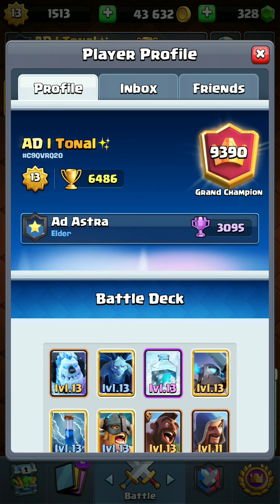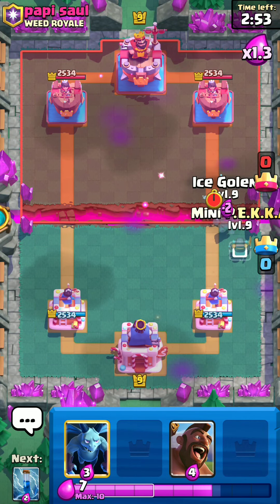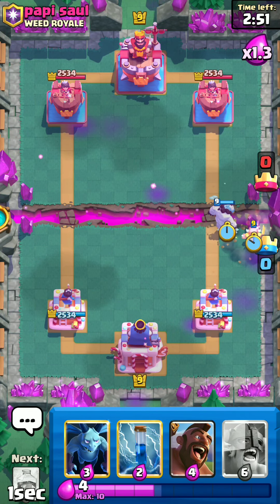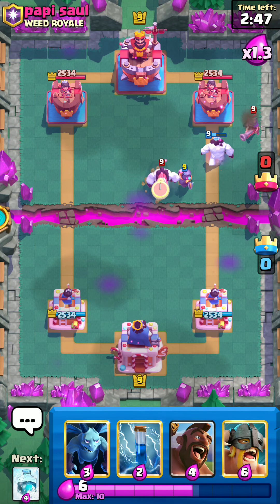Make sure to like the video and subscribe to my channel — my subscriber count is gaining up slowly and the views are gaining a lot, so it would mean a lot to me if you subscribed. Alright, we got a game against Poppy Saw. One of my favorite plays with this deck is Ice Golem in front of the Mini Pekka so the Mini Pekka is protected.